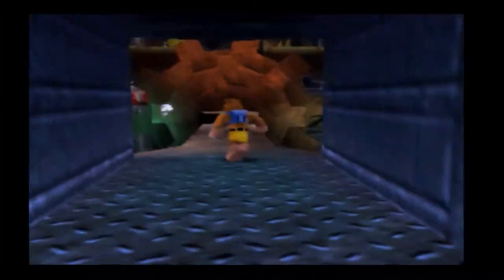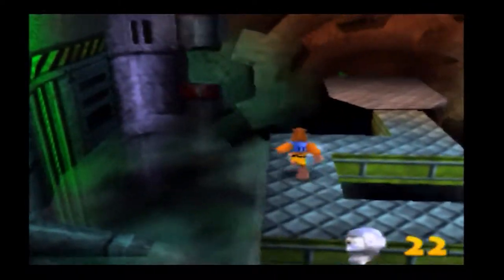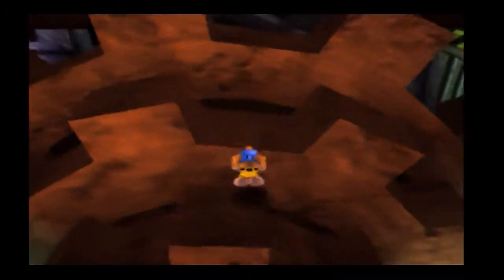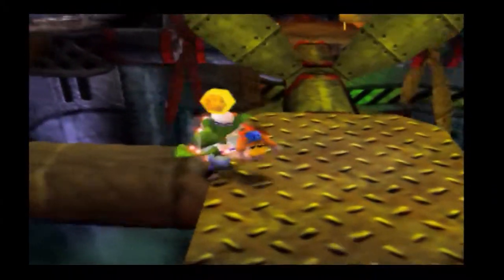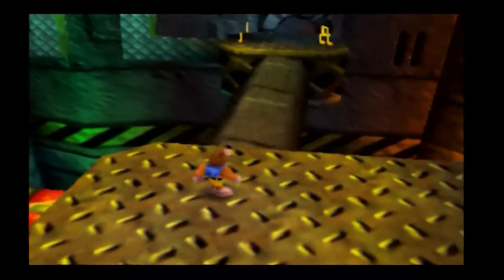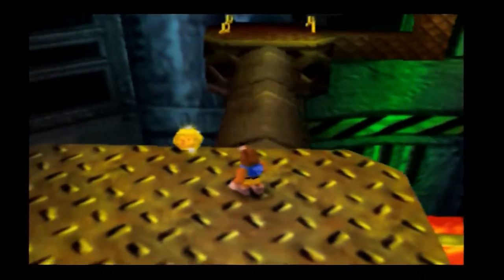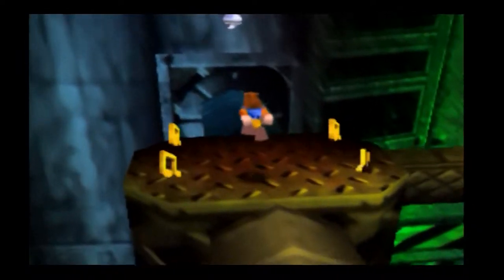I've gotten to the point where I can beat the engine room without a problem, but the one time I try to get a mumbo token — the game hates me. This room is foreboding. It's terrifying. I'd hate to work here. 'Oh, the engine's down again. Larry, you have to do all this platforming again.' 'Oh, why me boss? It's dangerous down there.' If the engine breaks down, do the crew have to platform their way across all this nonsense just to fix it? I'd be terrified working here.